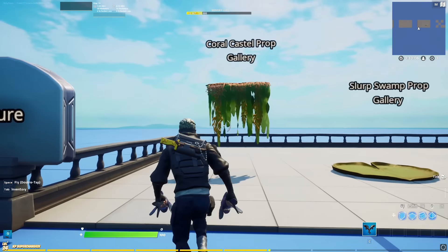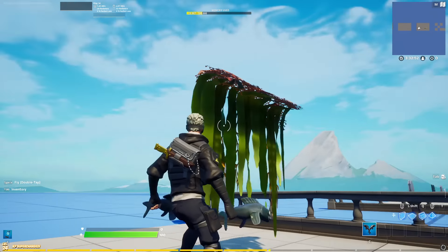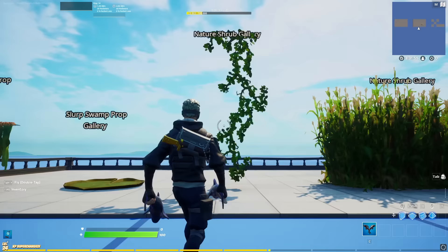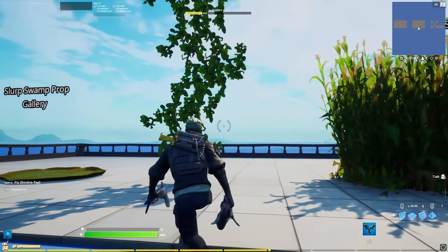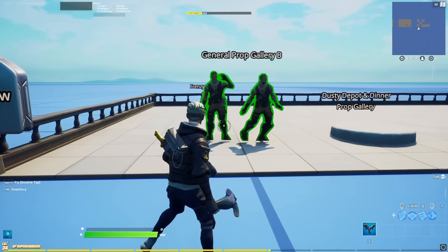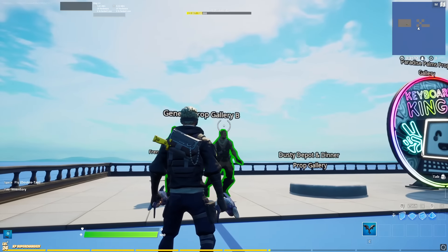Up next we have my favorite nature props. One of them is kind of new, from the coral castle prop gallery, which you can basically walk through in the lower part if you do it a little bit. There's a certain point where the hitbox starts and you cannot walk through, so I like this one a lot. Then we also have the classic leaf where you can jump off. And I have one of my favorite old props — these are just nice to make hiding spots and cover a bunch of entrances. They're really cool. Same goes for the corn here — really cool, very OG, one of my favorites.